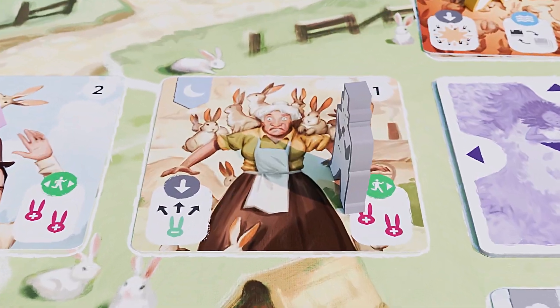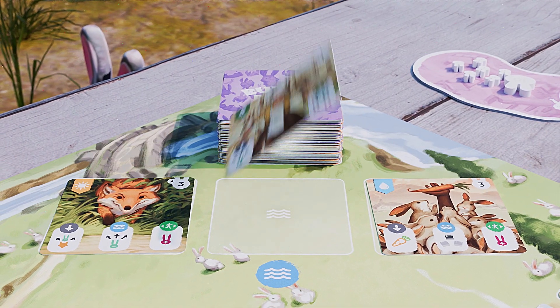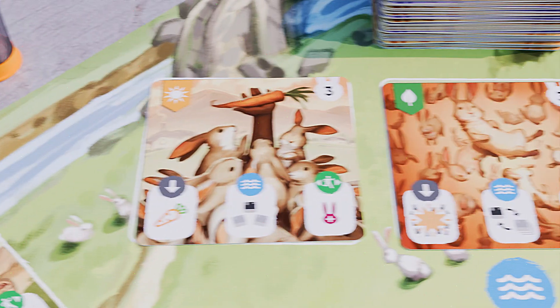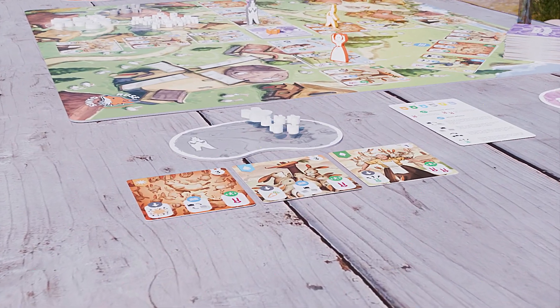Every new card played will add to the chaos. Be mindful of your actions and anticipate the movements of other villagers. The game gets more and more intense with each card played. Use the carrot superpower — discover new ways to impede your neighbor's game by activating actions at the river. The villager who ends the game with the fewest bunnies will be the winner.